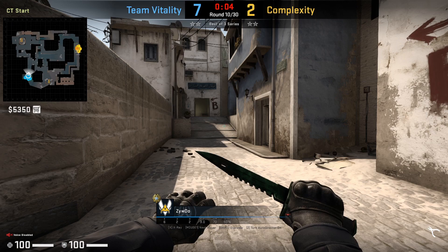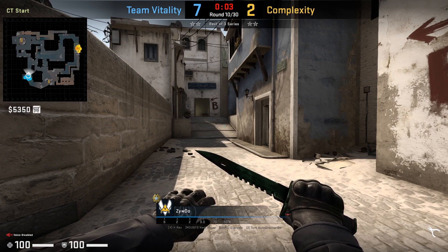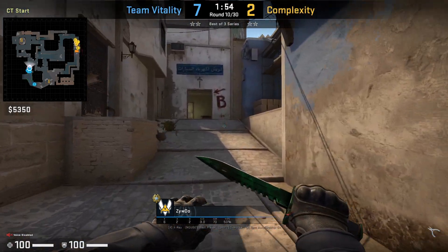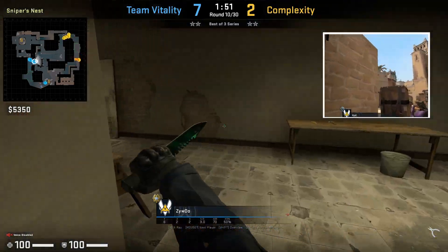It's important if you want to use the smoke that you have the best spawn for mid, because you want to be able to get out window fast and throw the smoke before the Ts can come out. RPK flashes mid early in case Complexity tries to rush out mid.